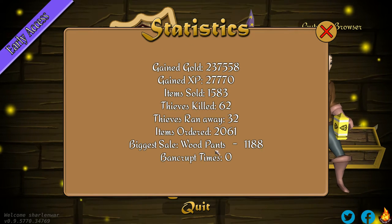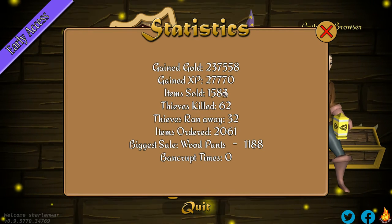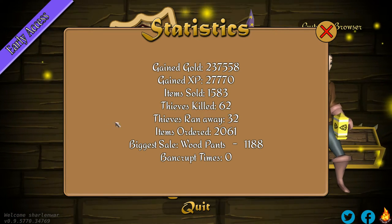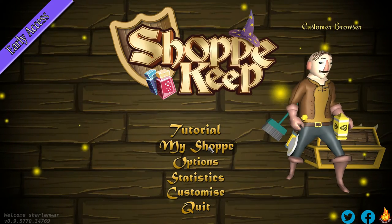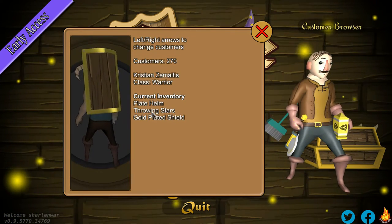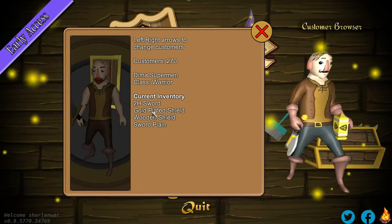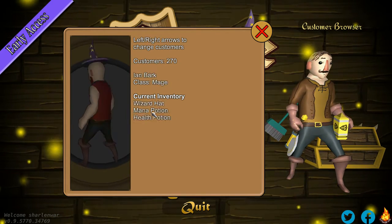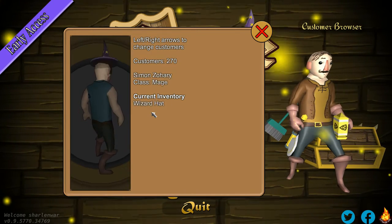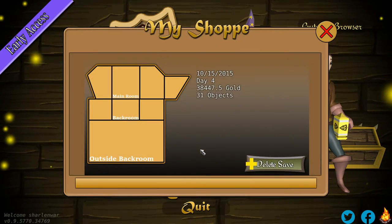This shows you all the stuff that happened — we've had 32 guys run away and we've sold tons of items. We probably don't even need to worry about the thieves, but it'd be fun to deal with them anyway. Looking at the customer browser, as they buy stuff they fill up here. Some don't have anything, but others have items, which makes you wonder if your characters will adventure and come back to deal with your business again. Very interesting game.